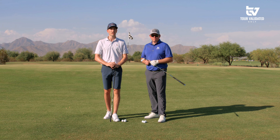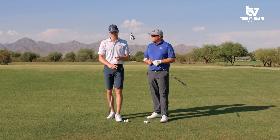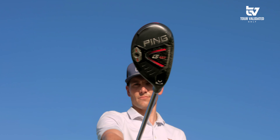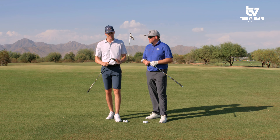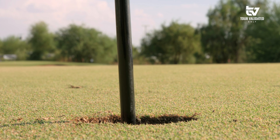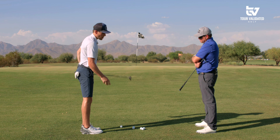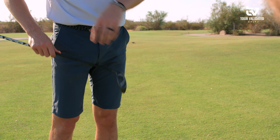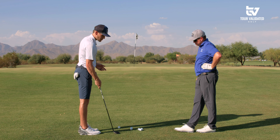The next thing we want to talk about to lower your scores around the greens is utilizing less loft — that could be a seven iron, a nine iron, or for me it's using a hybrid. We've touched on this in a past video. It's a very simple shot that removes a lot of doubt and error, especially under pressure. Most people grab a hybrid and just grip it normally and swing — the problem is you hit the middle of the face and it rockets, making distance very hard to control.